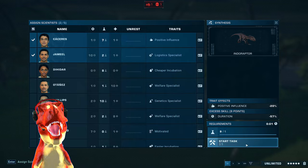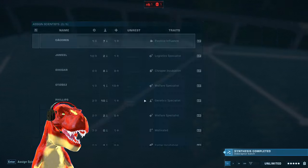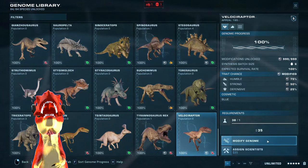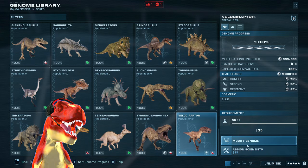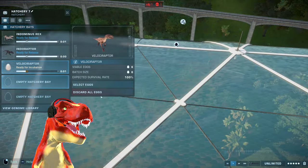We have an Indoraptor right here, as I said — it has some unique animations to hunt down some pterosaurs, and probably raptors as well. So we'll put some Raptors in here as well. If the Indominus Rex fails to battle and hunt down pterosaurs, I have not yet seen that, so that's why we're in here testing it out.